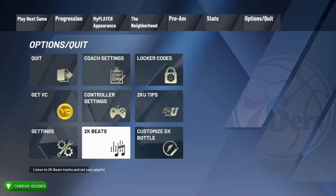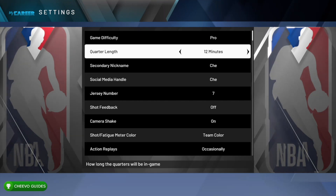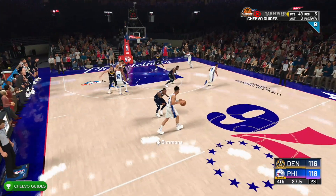12-minute quarters will enable us to get more playing time and ultimately more points, getting a better grade. If you're wondering how to become a starter, make sure to check out my how-to-become-a-starter in NBA 2K20 video — the link will be in the description below. Once you're a starter and you're on 12-minute quarters, you should have a ton of time to rack up a really good game.